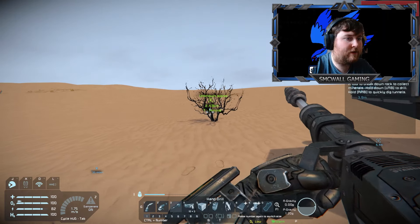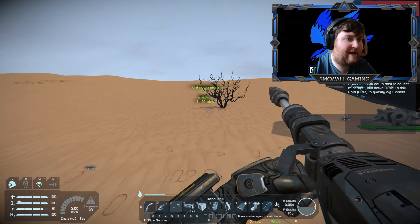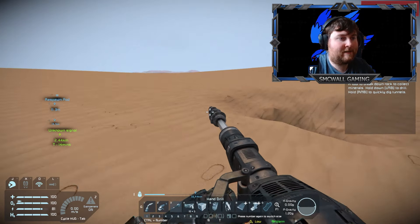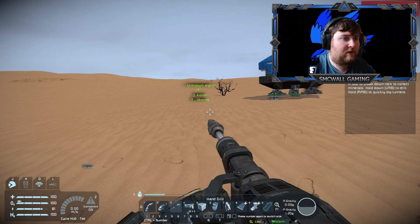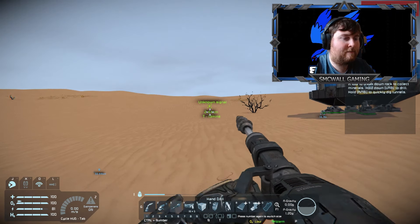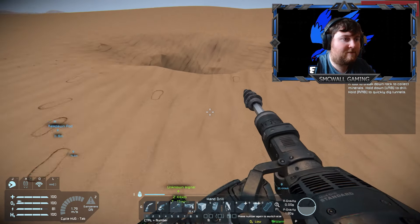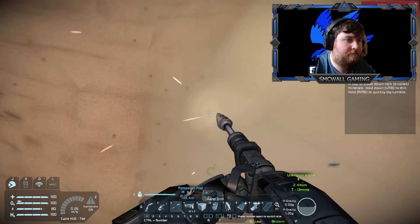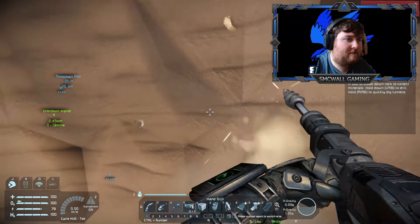That signal is 2.43 kilometers away and sometimes they have good resources, but I don't think we're going to bother with that at the moment - maybe sometime in the future when we get the basic truck going. Time is precious at the moment. We want to be able to get something. Oh, and yeah, let's turn those off because we don't actually need the action at the moment - that's something we'll need only whenever there's a storm or whatever.